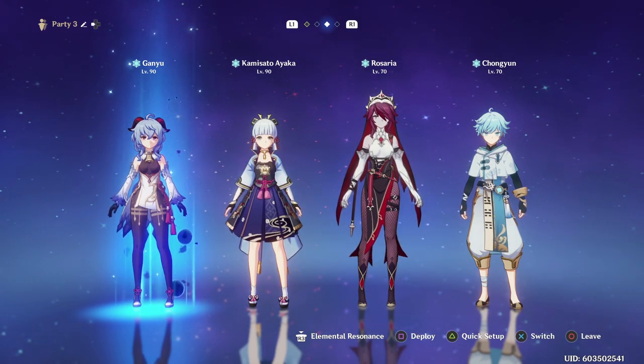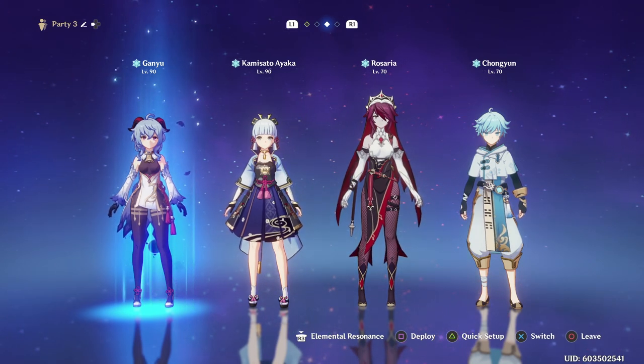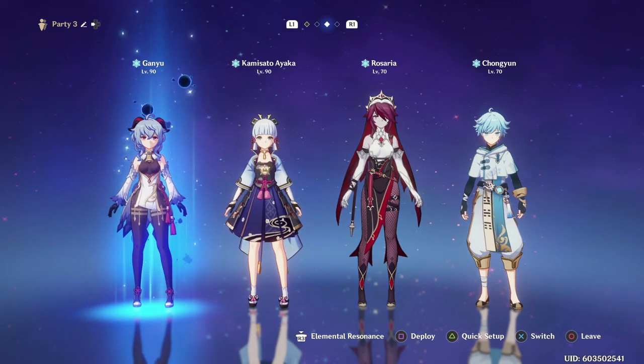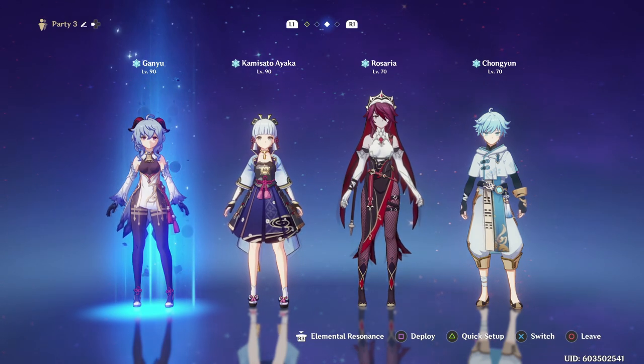As for cryo support units, I think Rosaria is definitely the best in slot. She synergizes very well with Kokomi, considering she can plant her burst in one place. You can also use Diona; however, I think that's just way too much healing and she'd be better off on a different team.